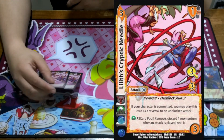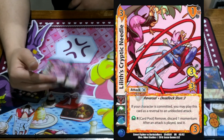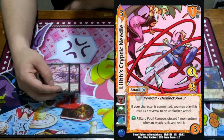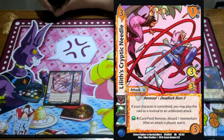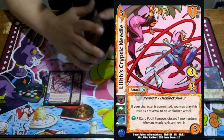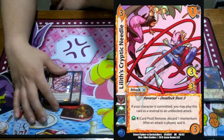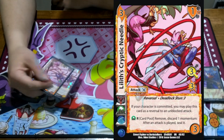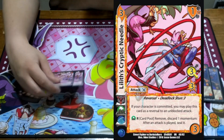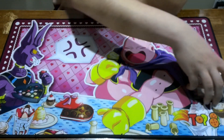We're playing 2 Cryptid Needle. It has deadlock — it's a deadlock stun 3, and it's a reversal. I can play it as a reversal without blocking with Lilith, as long as I just take an unblocked attack, which sometimes sucks. Earth, card pool, remove, discard momentum — I can seal and attack. It's a Lilith ability thing. The idea is you build your momentum with your throws and then block with this and just turn off your opponent's stuff continuously.